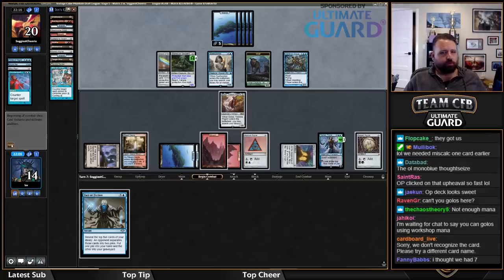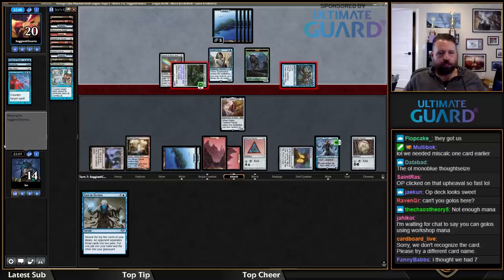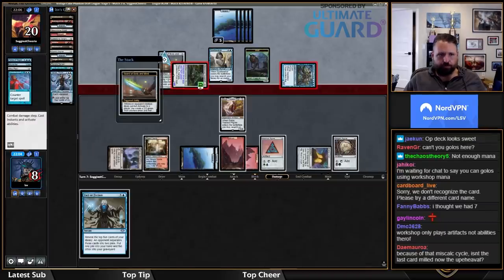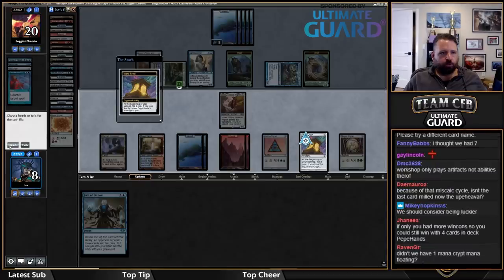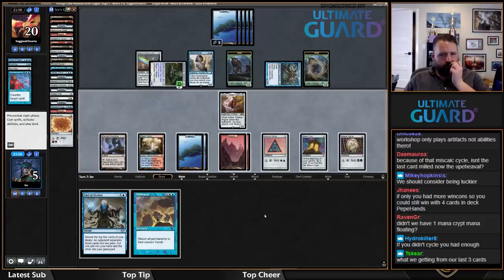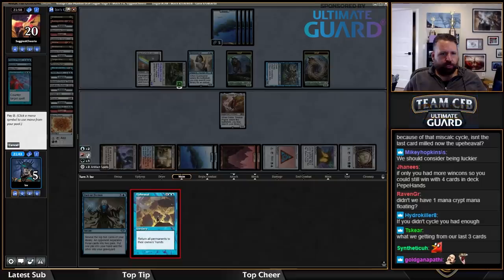And Counterspell is no picnic either. Walking Ballista is gone — damn. I guess we redraw Upheaval. I had to cycle to find the Golgari Signet so I wasn't really paying attention, but yeah, this works. They get to replay Venser, Shaper Savant, unfortunately. They didn't float mana? Okay.